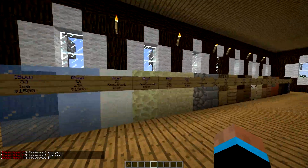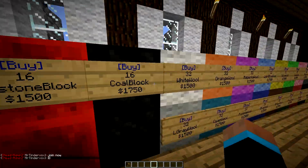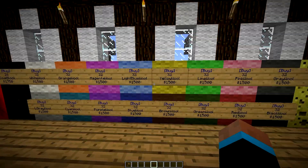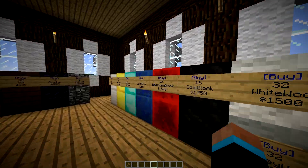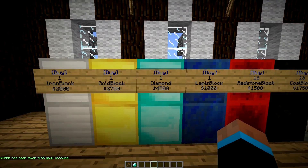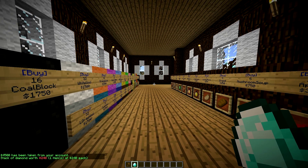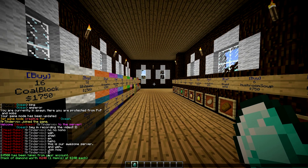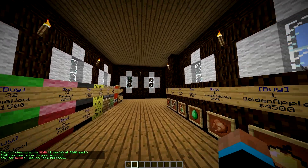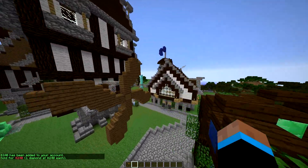Now onto the marketplace. You can buy all these different types of blocks and items. Some are expensive, some are overpriced, some aren't. Also, if you wanted to see how much something is worth — let's say a diamond — you can just do slash worth. It's worth 240 if you sell it. So you can do slash sell hand and sell it back to the server for $240. Go mining, get some diamonds, and boom.